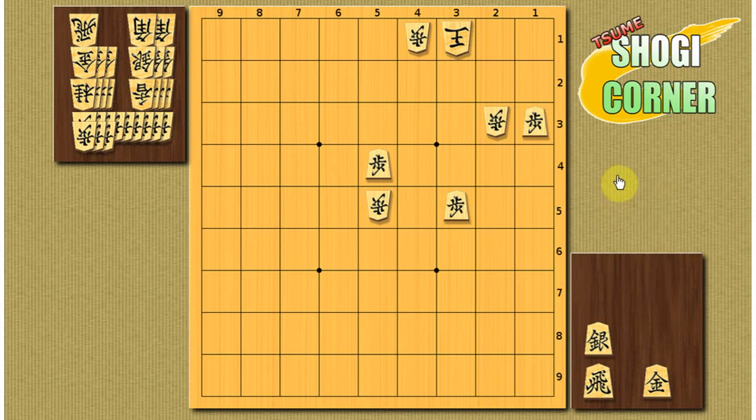This is the first problem. I think it's very funny because you have only three pawns on the board and some pieces in hand, and you need to find a way to mate this lonely king. Good luck!